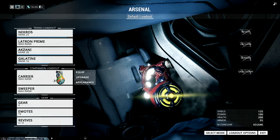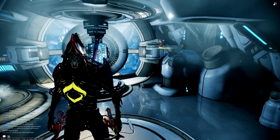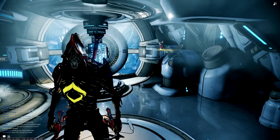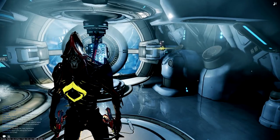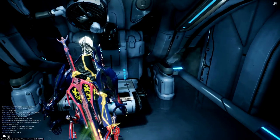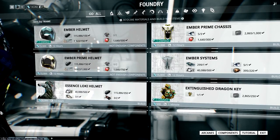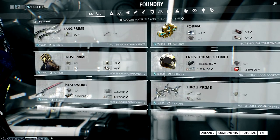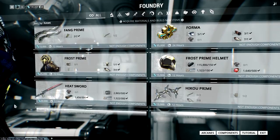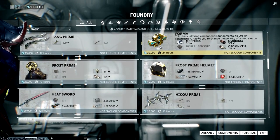When you first get Forma Blueprints, build them as soon as possible because they take a long time to build and you're going to need them later. But don't use Forma right away — they usually take about 24 hours to build. When you finally get an endgame weapon that you'll definitely want to keep around for a long time, that's when you want to use your Forma. I have a Forma Blueprint I could actually build if I get some neural sensors.